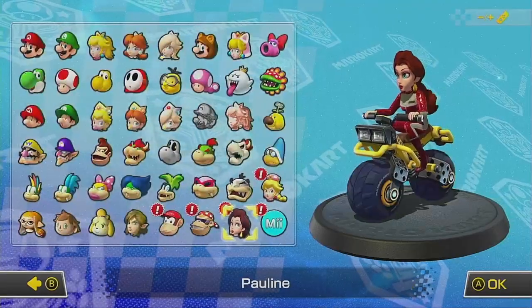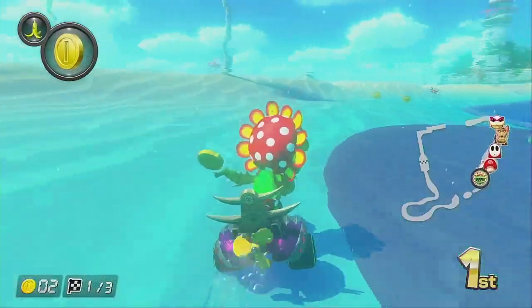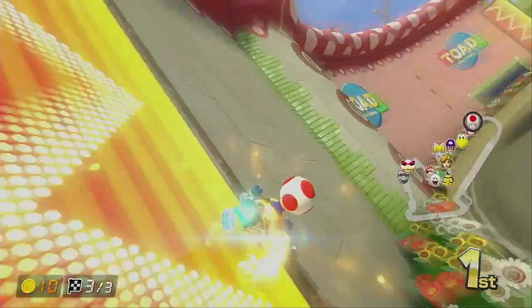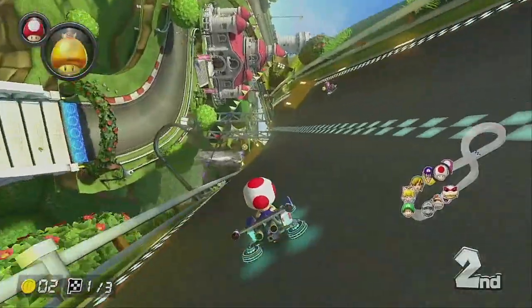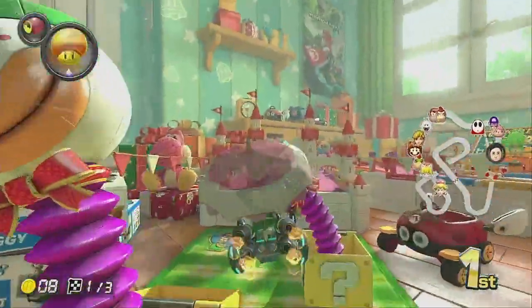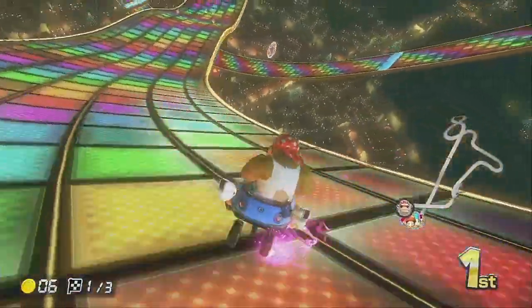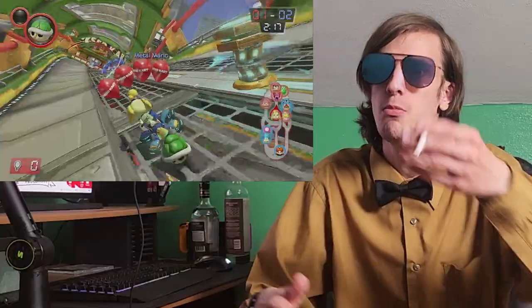We'll be reviewing the entire base game first, then the DLC. Mario Kart 8 Deluxe takes all the characters you know and love from the Mario franchise, and a handful from others, and puts them onto go-karts where they'll race, glide, and swim against each other on various Mario-themed racetracks. The staple of the game is its anti-gravity mechanic, allowing karts to race on walls or even upside down, and get speed boosts by bumping into other players and certain obstacles. It also includes DLC tracks and characters from the Wii U version at no extra cost, the ability to hold two items, a new turbo boost, and actual battle arenas.